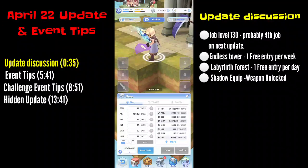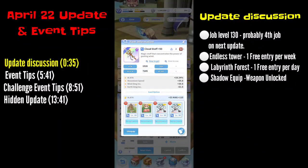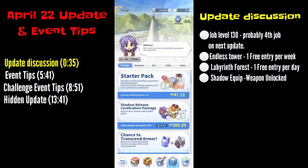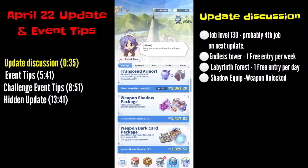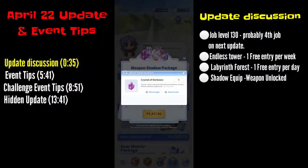For the shadow equip, you can access it under the hero section in the shadow tab. Only the weapon is unlocked as of the current update. Same as gear, you level it up to 40 to unlock the four card slots. I would not recommend buying the packages for the shadow equip because it's too costly — you won't even reach plus 20 even if you buy all the packages.